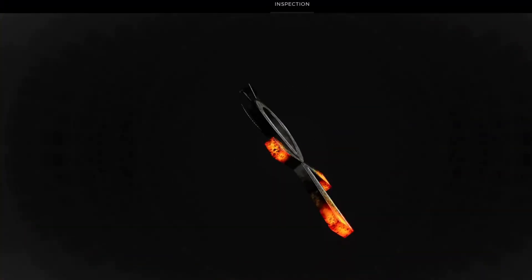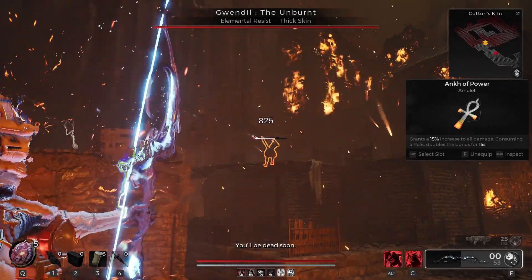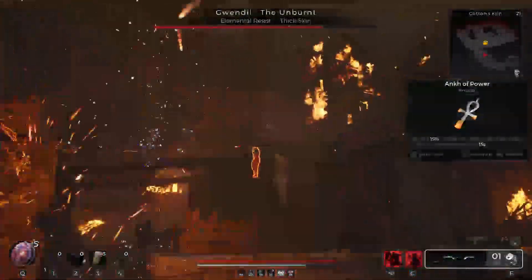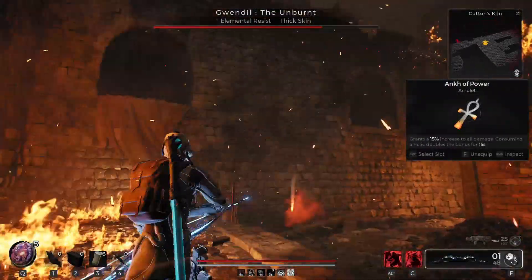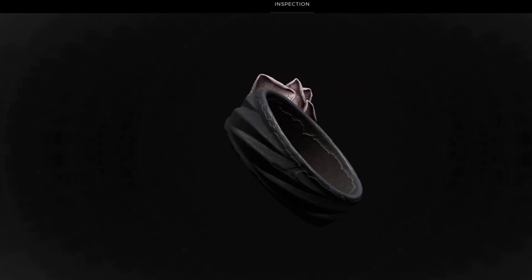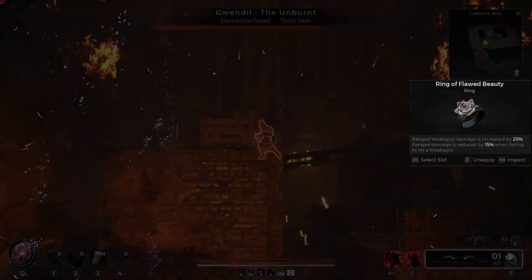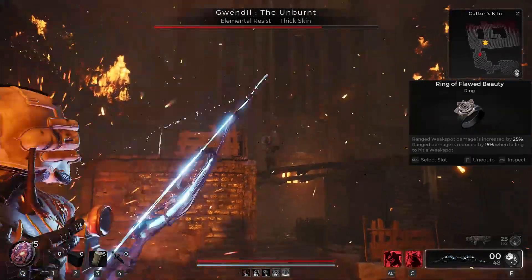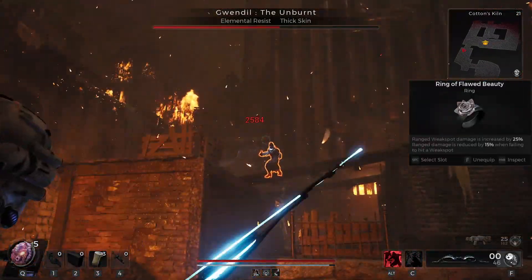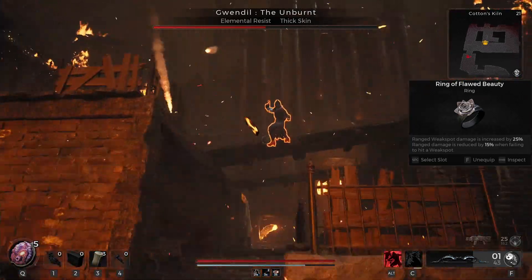For the amulet, we've got the Ankh of Power — grants 15% increase to all damage, and consuming a relic doubles the bonus for 15 seconds. That is going to push out so much extra damage, it's going to be crazy. And we've got the Ring of Float Beauty — ranged weak spot damage is increased by 25%, that's a quarter more damage. Range damage is reduced by 15% when failing to hit a weak spot, so if you can't aim you're not going to do well, but it's really not that hard to aim.